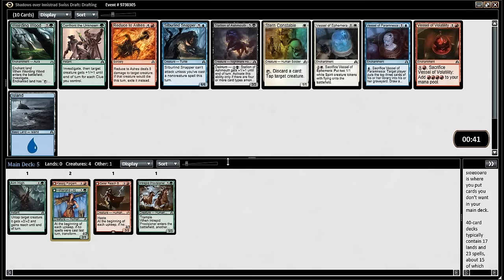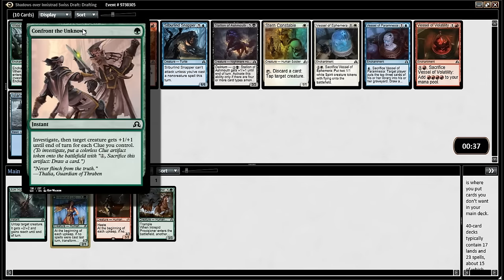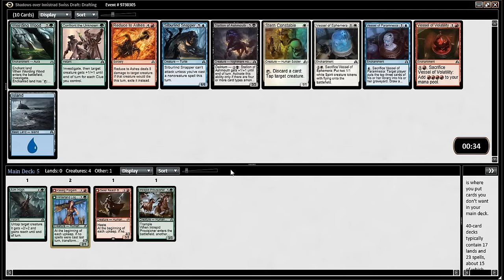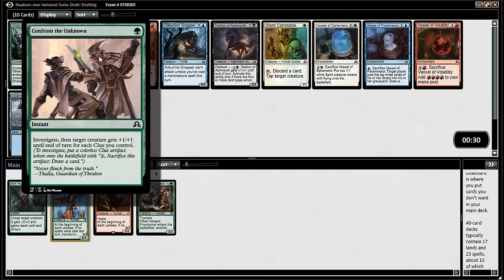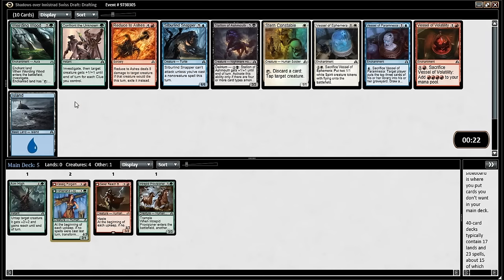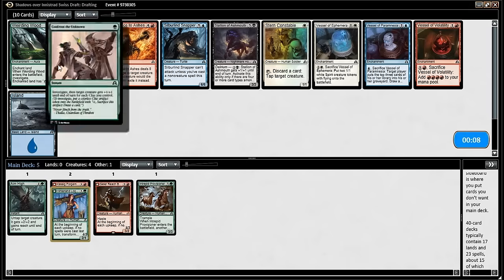Confront the Unknown is good, but I think it's worse in the werewolf deck than in any other green deck because it has the least clues. Plus one plus one and investigate is really bad — I think it's not enough to go in the werewolf deck. It's very good in most of the other decks; single green plus two plus two investigates is insane. That means you want at least two or three other clue cards.